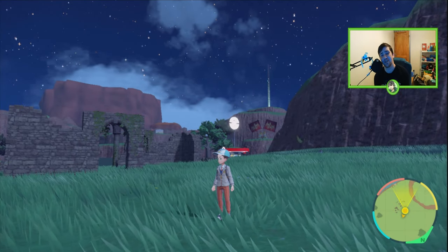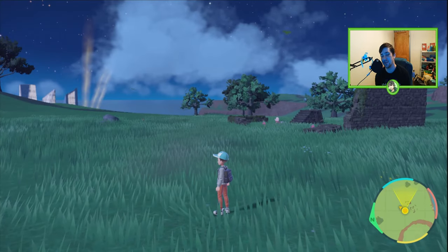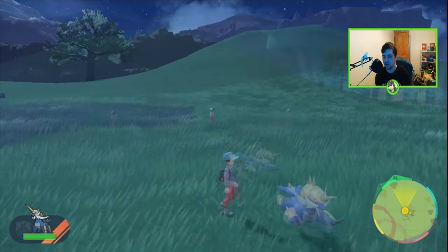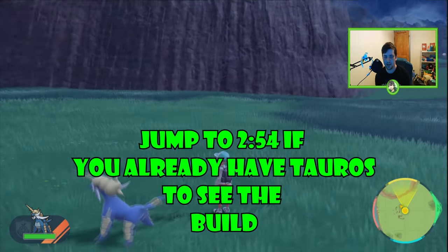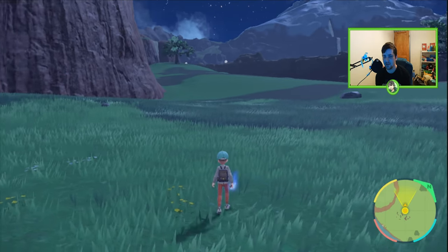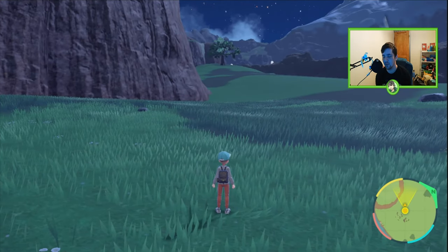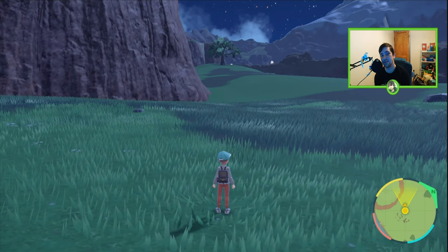What's going on guys, Alfie here and welcome to another Trains of Sales video. In today's video we are going to be showing you the easiest way to get this guy. As you'll know, Samurott is currently in seven-star raids, and it's got a lot of moves that can crit. Austin John Plays found a fire Tauros build that honestly works a charm, and that's what I'm going to show you today.